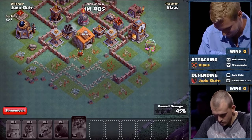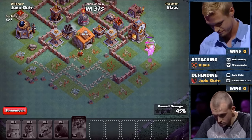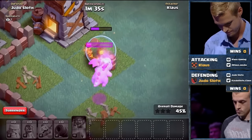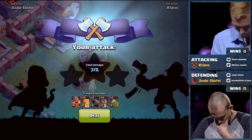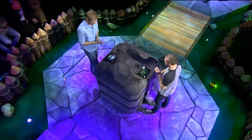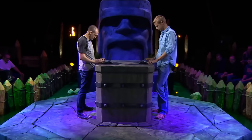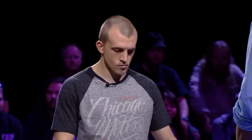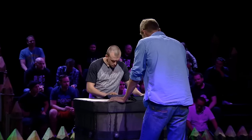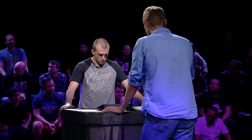It really comes down to that one tile placement — can you get it to target what you want? It was trying to get to the Builder's Hall, that deep into the village, and that's going to be the end of the attack. 45% for Klaus. Judo made a pretty good defense there. That's the thing about the Builder's Village — you've got offense and defense. Here you have to have a great setup to prevent your opponent from getting three stars.